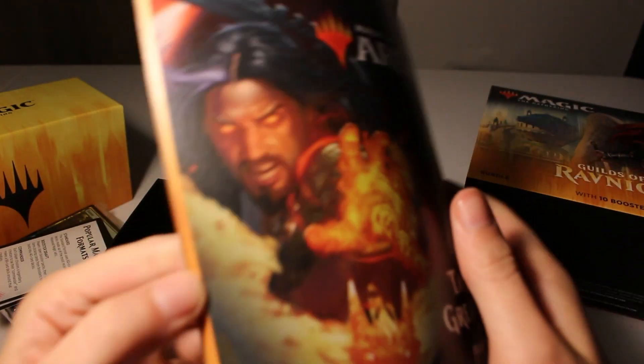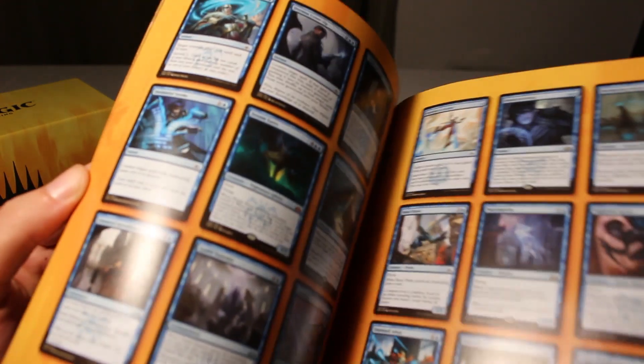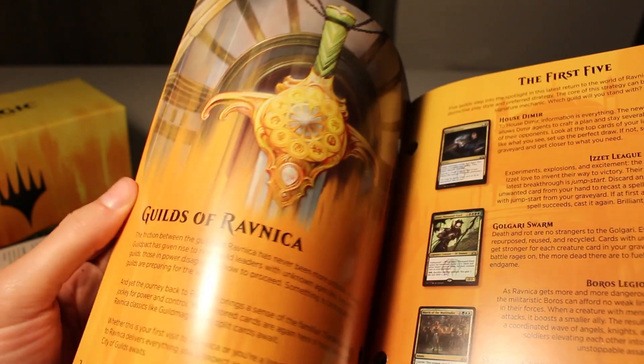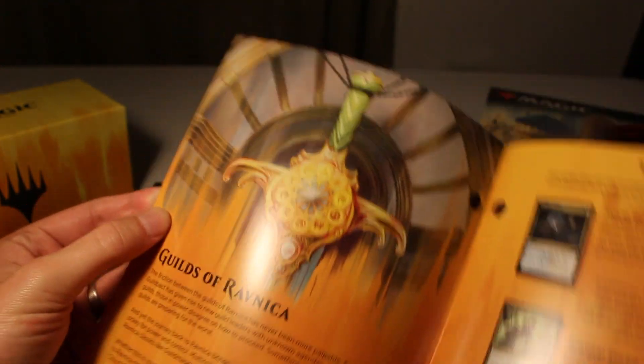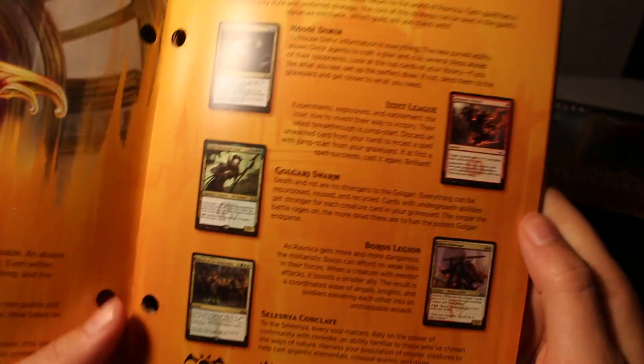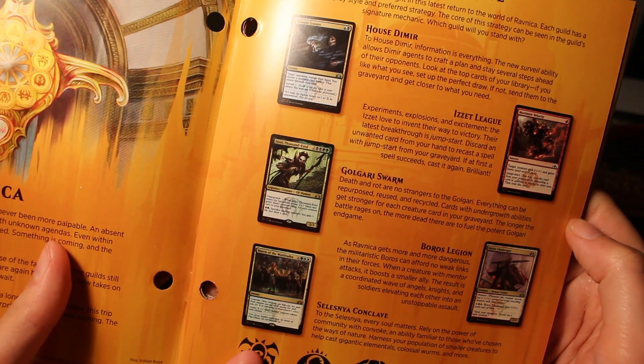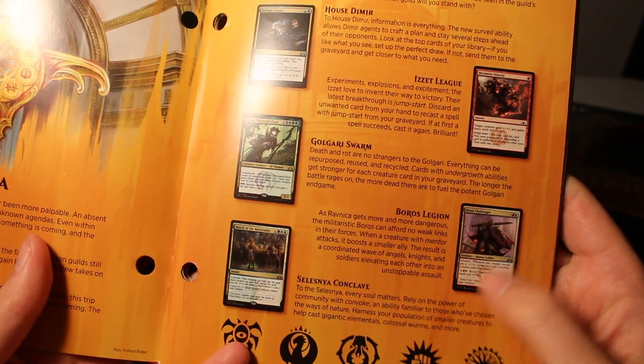This guide has all the cards in the Guilds of Ravnica set and gives some backstory. It talks about the first five guilds: Dimir, Izzet, Golgari, Boros, and Selesnya Conclave. So that's what we're dealing with in this set — those five.